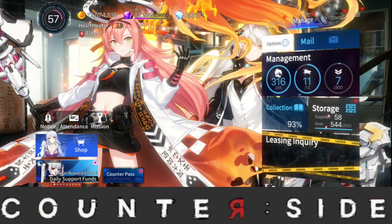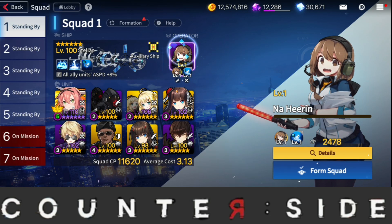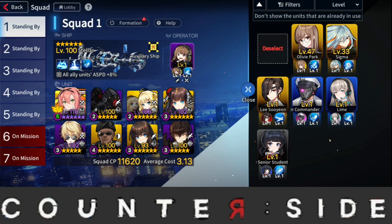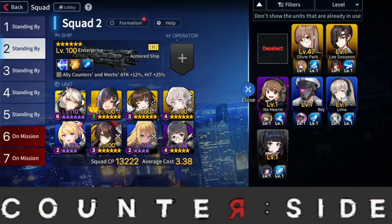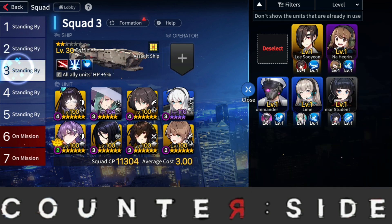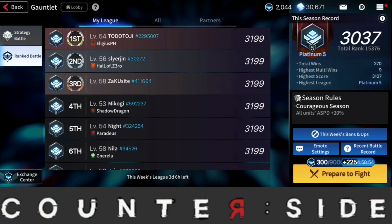Let's go over to Squad setup — there we go. I'll replace this operator with Sigma. We can't use the same operators twice, so for this slot I'll put this one and then this one over here. There we go — live PvP battle coming up.